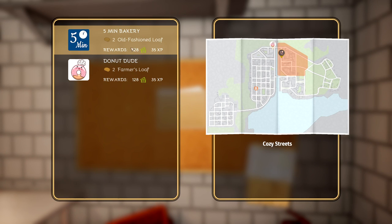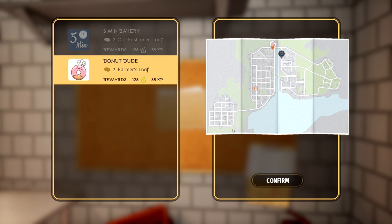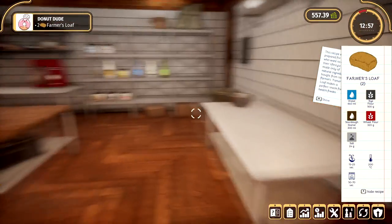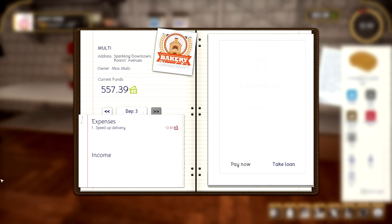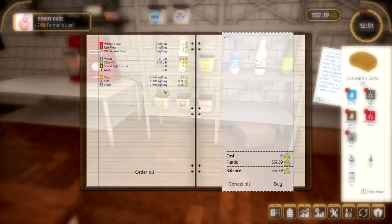So we can make two old fashioned loaves or two farmer's loaves. They give exactly the same amount of XP, but this is a different place — this is the donut dude. I'm going to do the donut dude. I'm going to go somewhere else this time — why not? So I want to see if the resources I bought carried over. I bought some rye — and it did! So maybe you can buy supplies a day in advance so you don't have to wait.